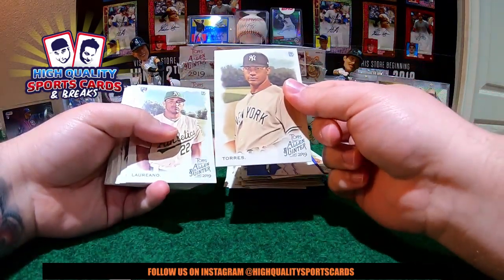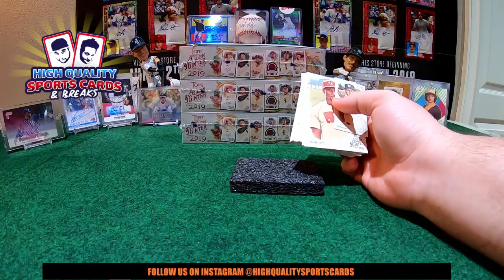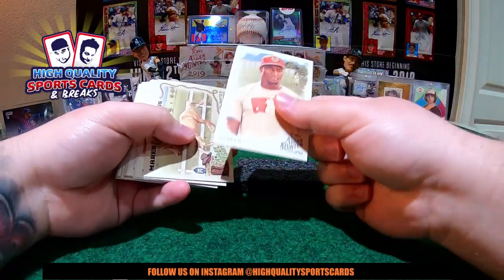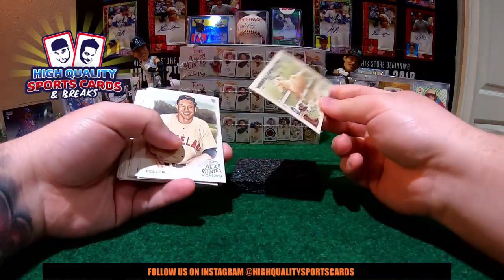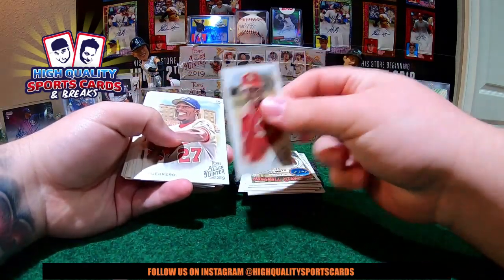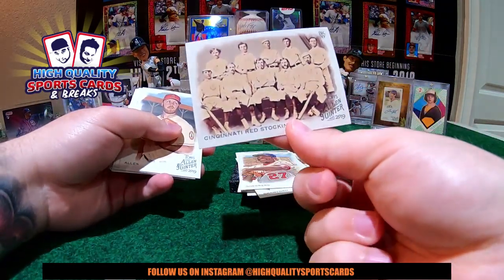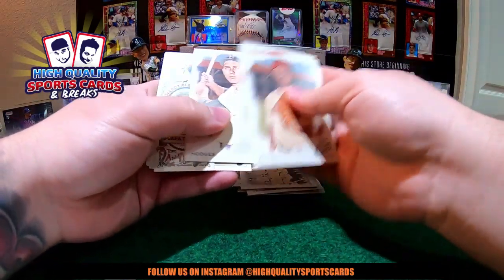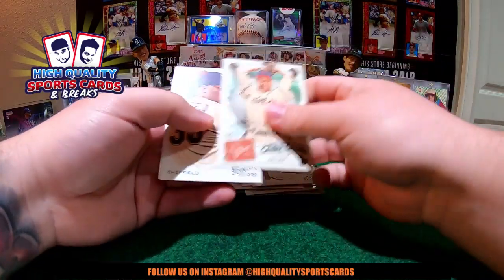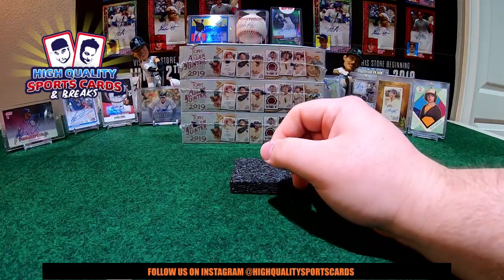Look at that — Gleyber Torres, seems weird, man. Seems like an Annabelle doll. Jesus Aguilar, mini Elling and Ginter. Victor Robles — it is a nice high number short print. Quarter horse. We got Ludbrook, high number short print mini. And we got the first box — four hit box! Amazing. Four hit box. I love boxes like that, bringing bonuses.